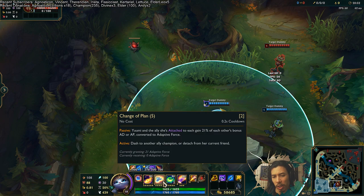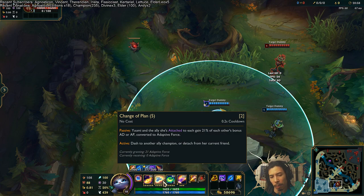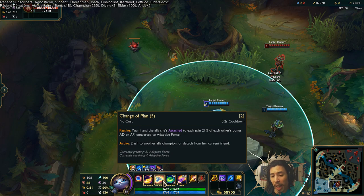Leveling it increases... let me just read it. Passive: Yuumi and the ally she's attached to each gain 20.1% of each other's bonus AD or AP, converted to adaptive force.